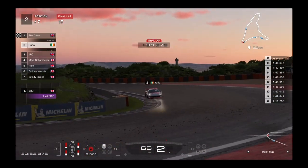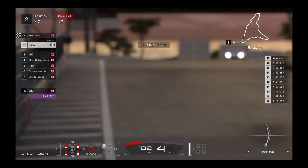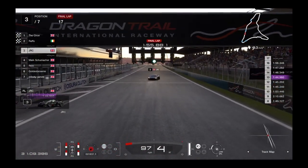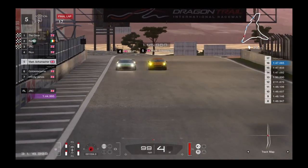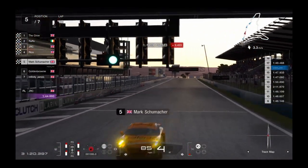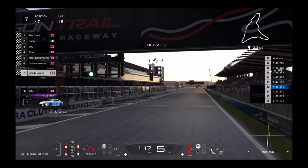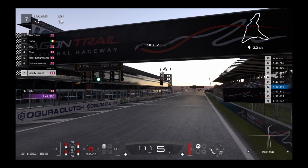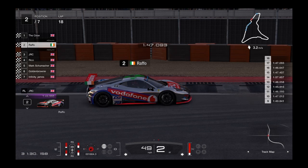Second place is JRC — he clips the wall and gets damage, but makes it to the finish in second. So first and second for Crow and Raffo, plus Raffo had the fastest lap in Race 1 — great weekend for him. JLC comes home in third, unfortunate after the accident. Fourth is Mark Schumacher — or is Rico going to steal fourth? It's tight — Rico gets fourth, Schumacher fifth! Then sixth is Golden Brownie and James in seventh. Absolutely epic race of strategy and fuel saving.